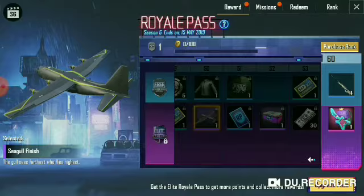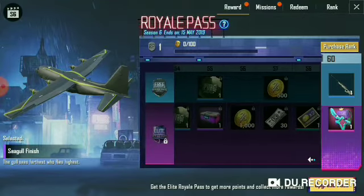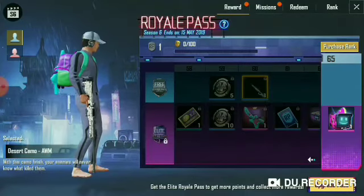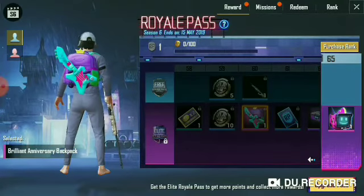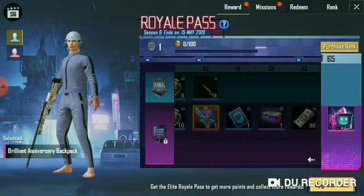Seagull fish. AWM skin at 60p — you can see. A candle skin, PWM, and a backpack. This looks like a hat. Anniversary backpack — do you think it looks like a backpack?